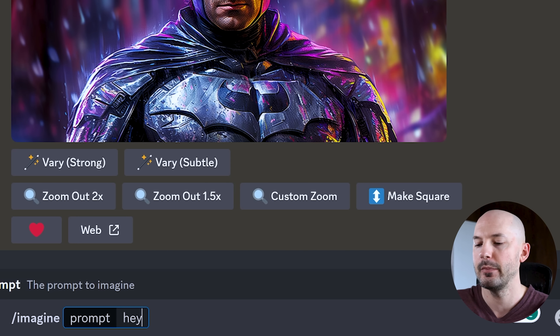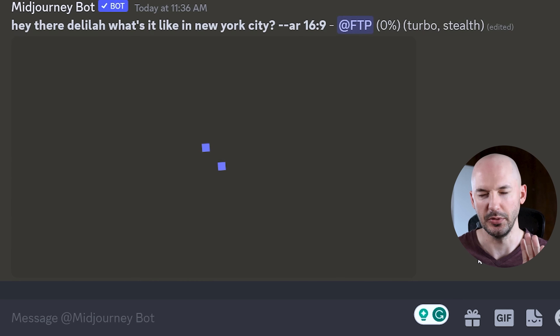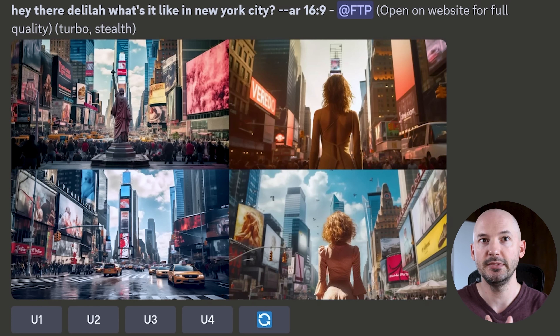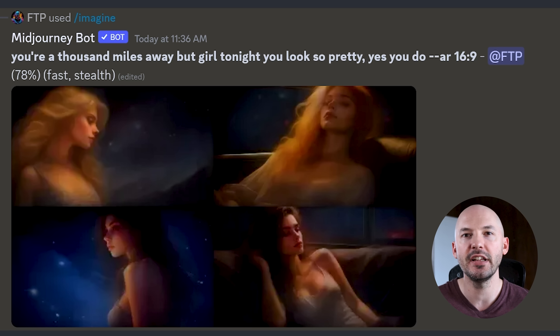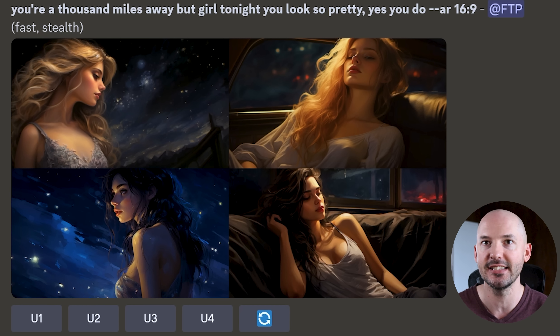Let me show you how fast this really is — I'm not going to edit this at all. What prompt are we going to do? How about 'Hey there, Delilah, what's it like in New York City?' It might take a moment while it says waiting to start, but — there you go. Once it starts: 15, 31, 46, 62, 78, 93 — done. That's insane. I didn't count how long that was — six seconds, seven seconds. I remember when mid-journey came out, I said I'd be okay if this took a whole day. Like if you did a prompt and came back 24 hours later and you had your picture, I think I would have been satisfied with that. Now we're getting it in a handful of seconds. This is crazy.